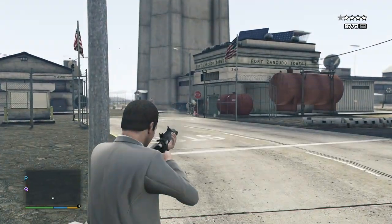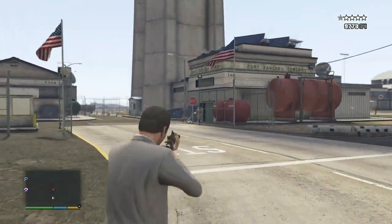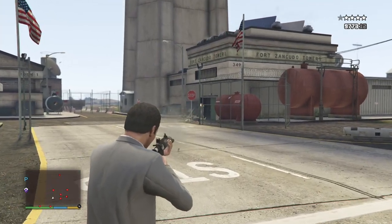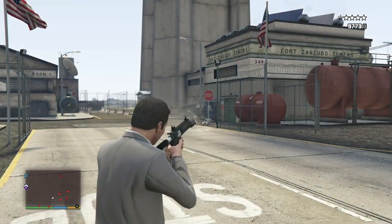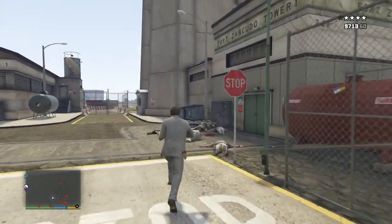Now I'm going to do this with Michael. As you can see, these soldiers — he takes them out relatively quickly. He still has body armor on. I'm going to try and see if I can get him into the tower and see what happens.